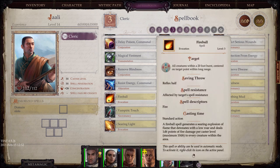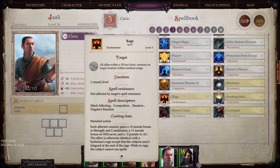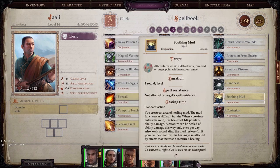Fireball — we all play video games, we know what this means. You set everybody in the area on fire, always good stuff. Rage, similar to the Barbarian power, except you can put it on all your allies as well. Soothing Mud allows you to heal ability damage in a small area — I never used it because it was only 1d4, but potentially it could be effective.